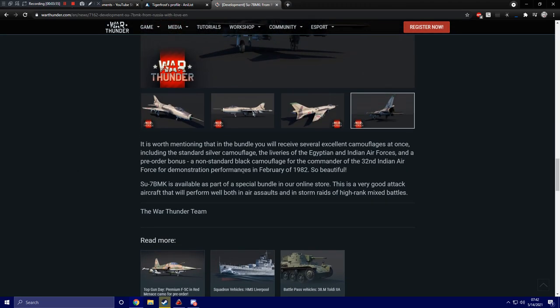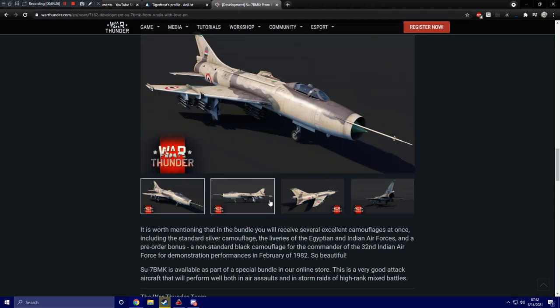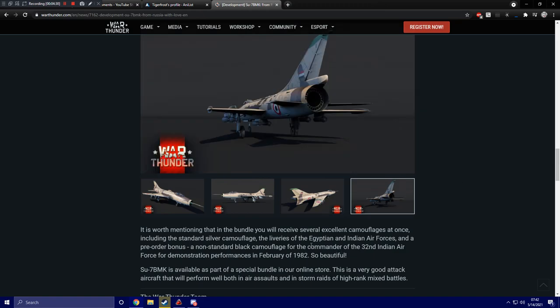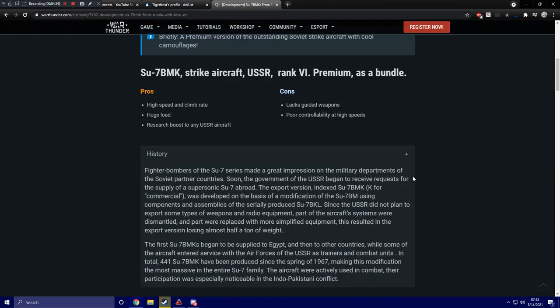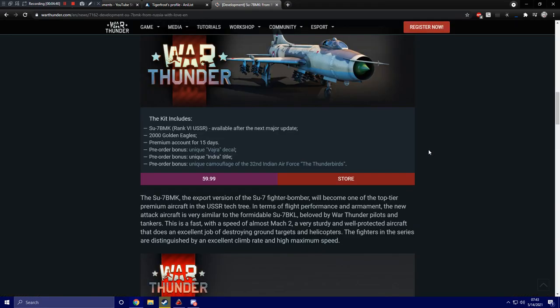The bundle includes liveries of the Egyptian and Indian Air Forces, and a pre-order bonus: a non-standard black camouflage for the commander of the 32nd Indian Air Force for demonstration performances in February of 1982. So you get at least three different camouflages. The silver is like what you get on a lot of high-tier Soviet jets — just that chrome-ish silver look like on the MiGs. And the Egyptian and Indian Air Force camouflage is what we see here, and then the other camouflage is of course the one in the video. Very nice collection of camouflages.